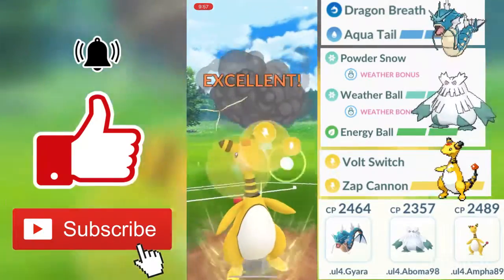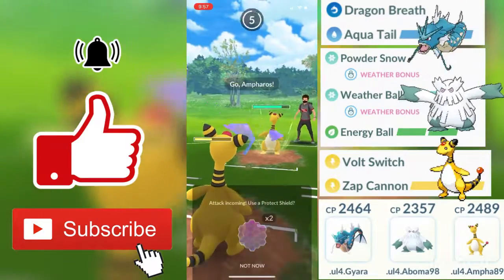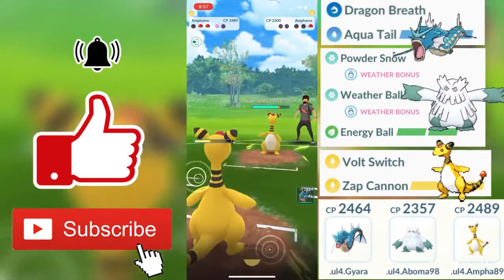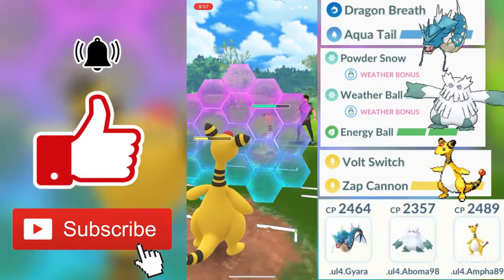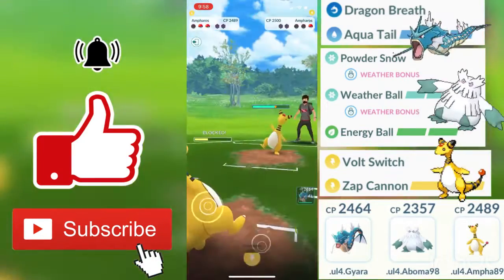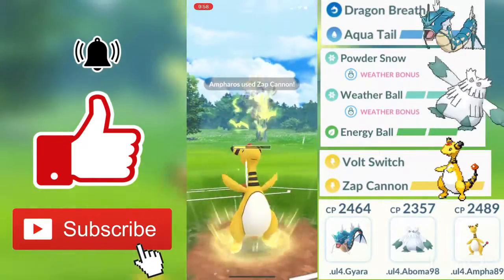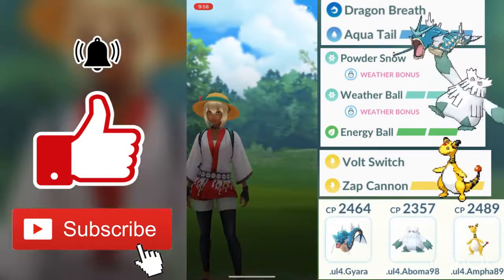My opponent swaps out into Machamp — a pure fighting type Pokémon — so Zap Cannon does neutral damage against him. He has full HP, but Zap Cannon instantly faints him. Zap Cannon is a strong electric type move so you should try it out if you use electric Pokémon. In electric versus electric, we're doing not very effective damage — he's only throwing Thunder Punches, which is a weak charge move mainly used for shield pressure. He doesn't have double moves for Zap Cannon. Zap Cannon instantly faints him, allowing us to win the fifth round. Good game.